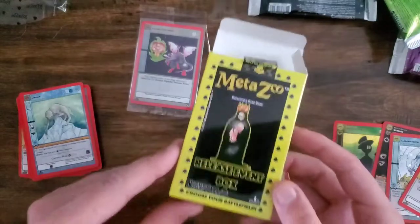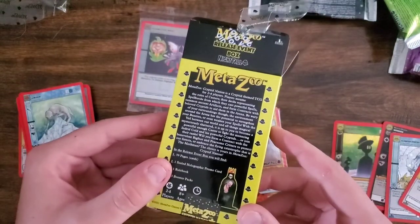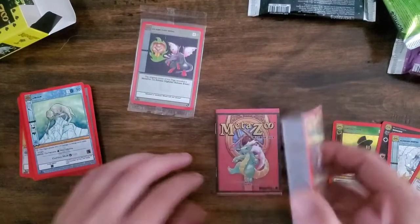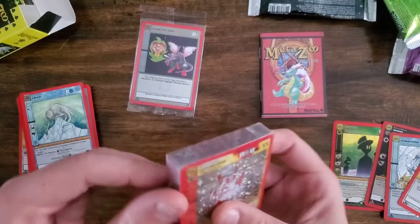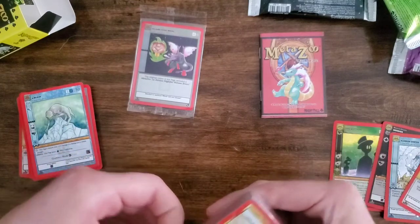Right off the bat I think I've made up the value, because I believe these boxes are reselling for about $30 and I got them for about $14.99 — really good deal. Comes with another rule book, and let's open up the deck and see what we got here, add to the collection.